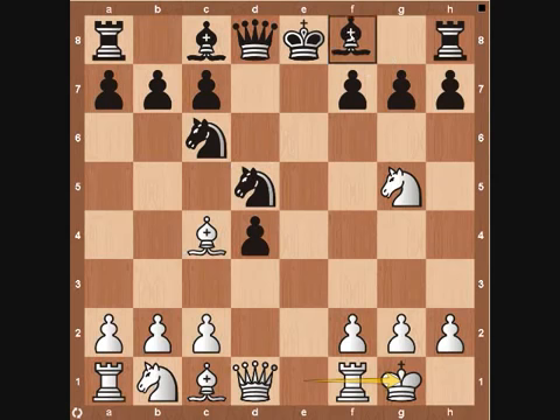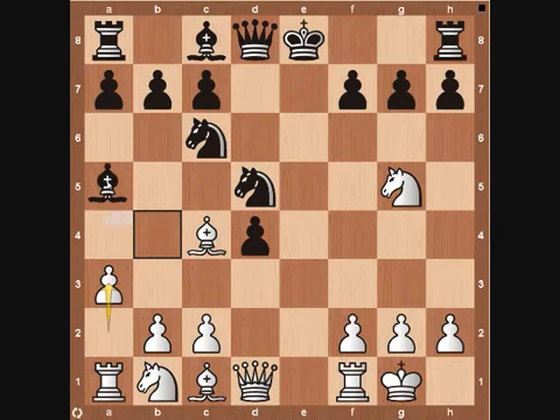The first variation is bishop to b4. White is just going to kick that away with pawn to a3. The bishop could come back to a5, but then white plays pawn to b4, attacking it again. This bishop really needs to be in the action and needs to come back to e7, or it's going to be left out in the cold while the king just gets attacked over and over. So the bishop actually needs to come back to e7, which leads into the second variation.